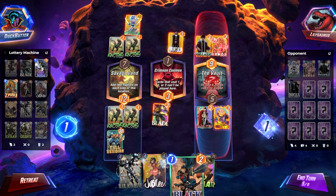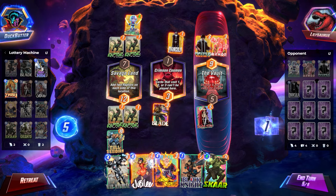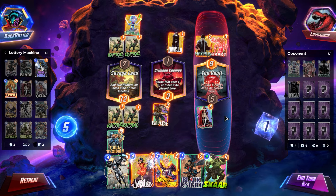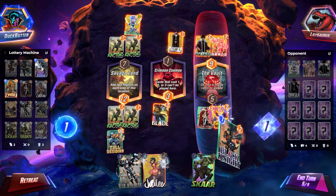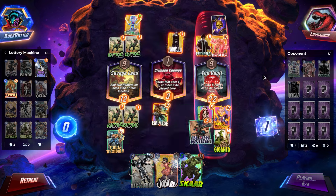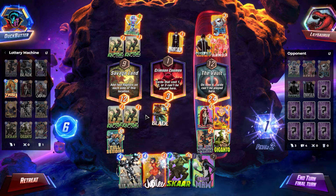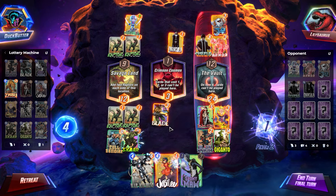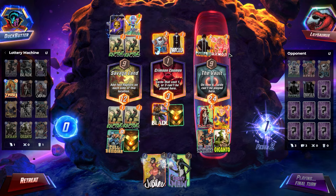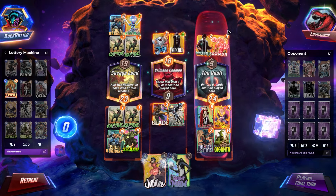I think we can just win and not have to worry about War Machine here. So it's going to be a Ghost Rider into the Vault — it's going to get the Scar cost down to a two, so then it can't be played in Crimson Cosmos. But that's not really the end of the world. It's going to be played in Crimson Cosmos — brings back Giganto. His Jeff is just not big enough. Play Scar into Savage Land. We lose to Shang-Chi pretty much, but he does not have a Shang-Chi. So that is a victory.